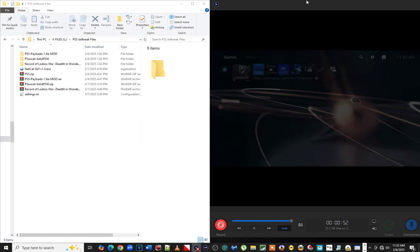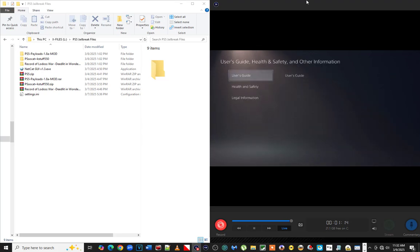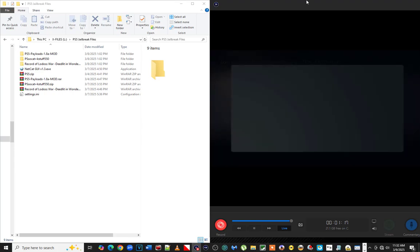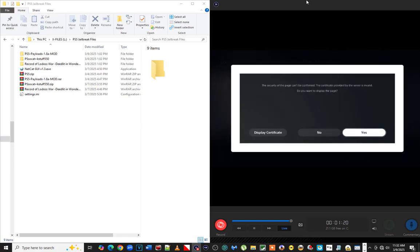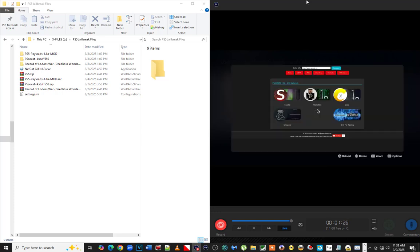We can go into Settings here and mosey on up to the User's Guide. I've got a custom DNS setting put in here and it should direct us to a jailbreaking site. We just hit yes on this. We're going to scroll up to Zeko here and use this jailbreak instead of Spectre, because it has the web server with this jailbreak, so we're going to go with it.